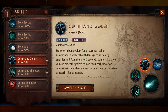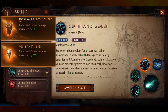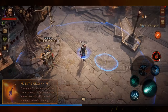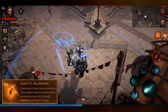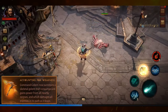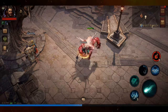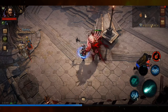Command Golem has six augments. Beacon of the Lead increases damage, Visitant's Sign increases the golem's duration, and Dominance from Dusk will split the golem in half when it dies. There are three types of golem augments: Priest's Grubknife summons a Stone Golem that throws boulders and rolls through enemies, and Accounting for Weakness summons a skeletal golem that can consume nearby corpses to gain additional strength — its leap damage also hits all enemies in its path.